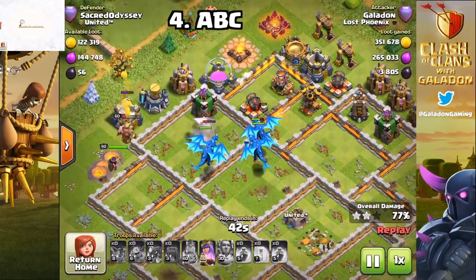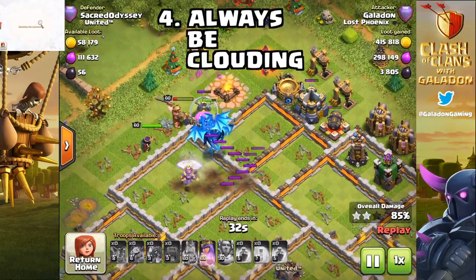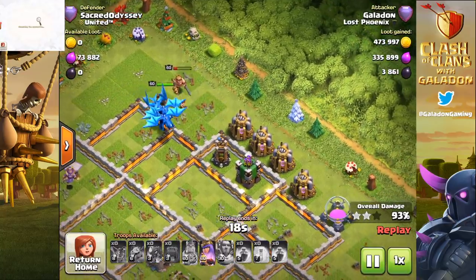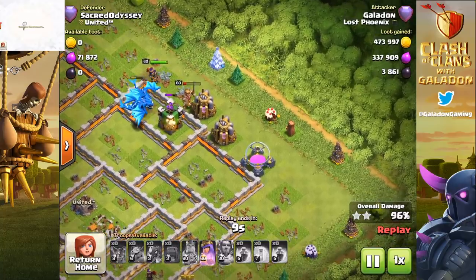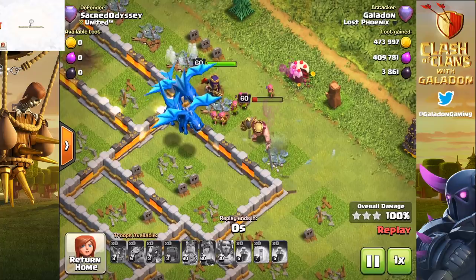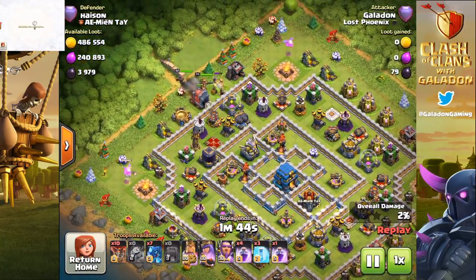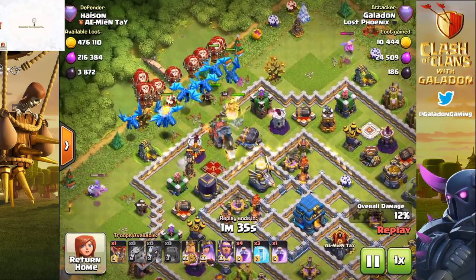Tip number four — easy as ABC — is a slightly cringy acronym: Always Be Clouding. Get yourself in the clouds as often as your personal life can withstand it. This season racing Klaus I've definitely pushed myself more than normal. I make videos and live stream many hours a day, so it's easy to have the iPad sitting next to me in the clouds almost every waking hour — as long as gala-wife is okay with it. Always be clouding is definitely a key to maximizing trophies.